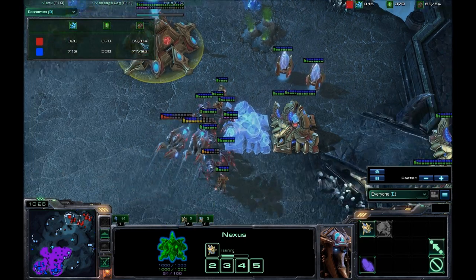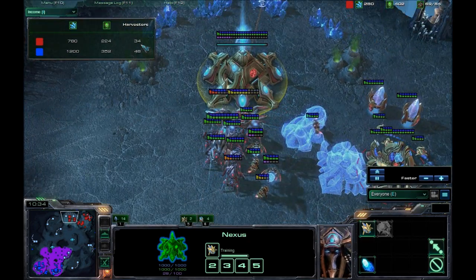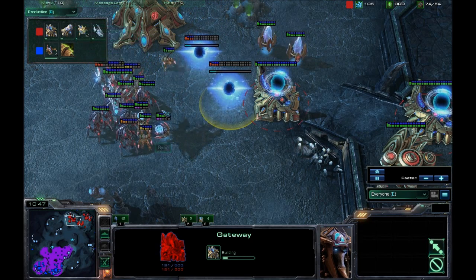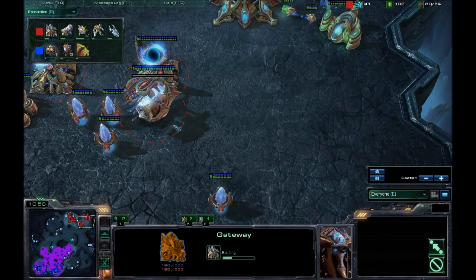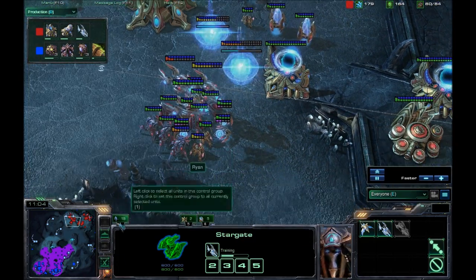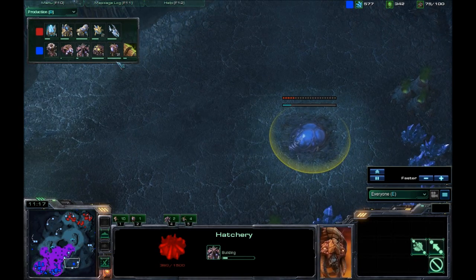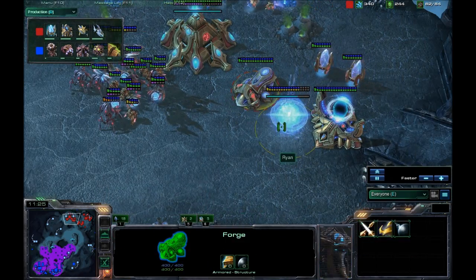Let's see how Ryan transitions out of that first attack. Currently Ryan is sitting at 69 supply, Mork at 77. Income-wise, Mork has 48 harvesters to Ryan's 34 — so Mork's economy has taken off quite a bit. We do have a Forge and a second gateway coming up for Ryan, as well as Zergling level 1 carapace for Mork. Ryan's getting some upgrades going and a few more Sentries. He's still making Void Rays even though Mork has Hydralisks — those Void Rays are going to be pretty useless against them. Mork getting his third base going up, and Spire tech coming up as well.